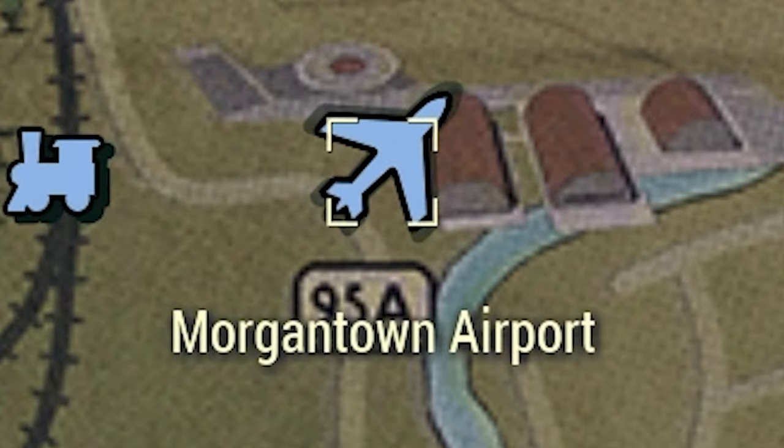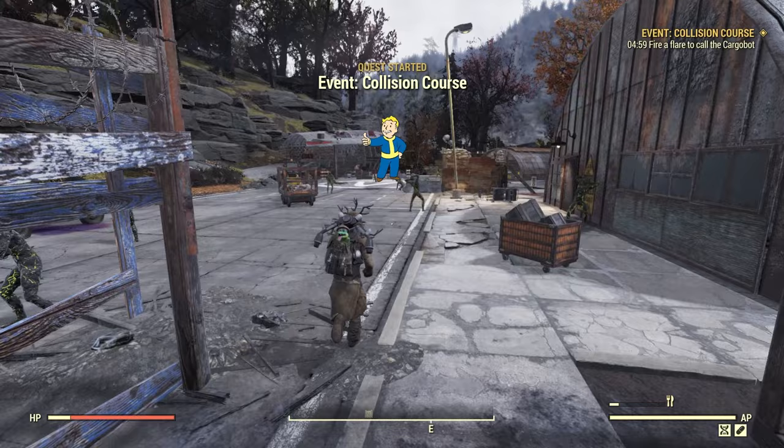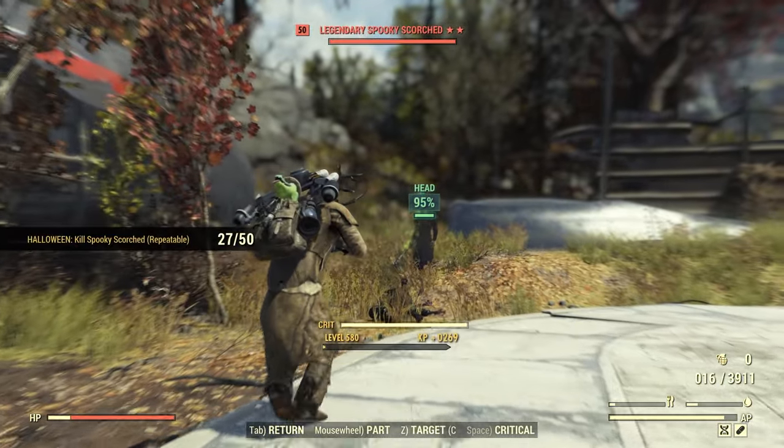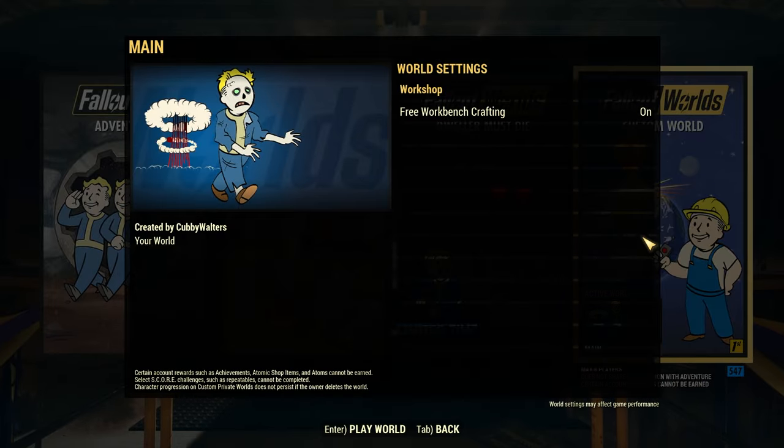You want to go to Morgantown Airport and activate the Collision Course event. Do the event like normal and collect all your stuff at the end, but then you want to back out and go to a custom world.